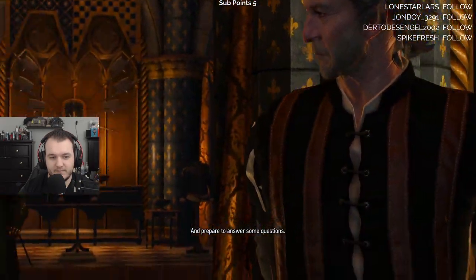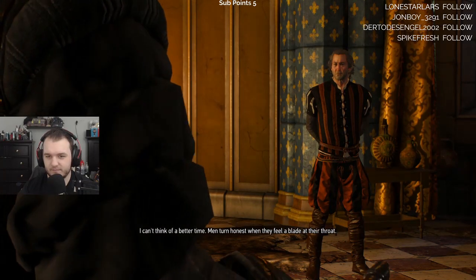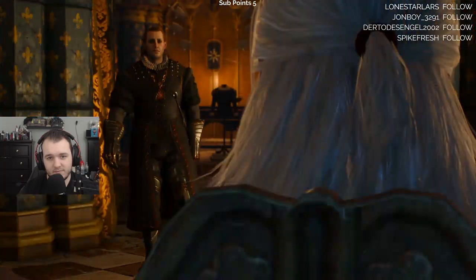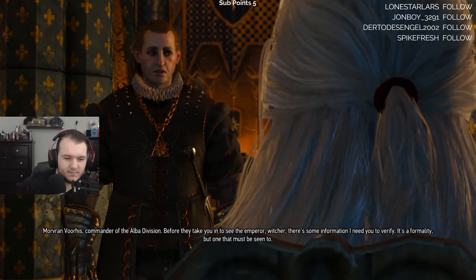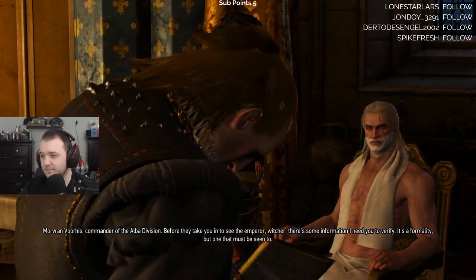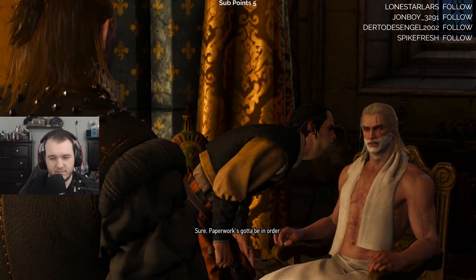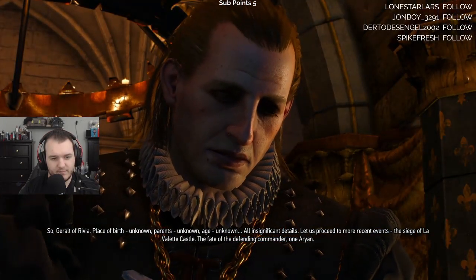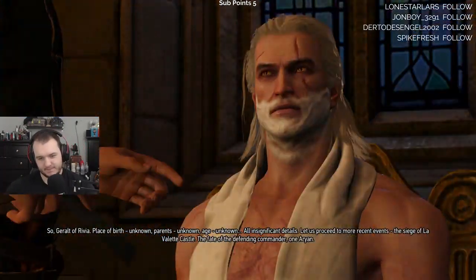Prepare to answer some questions. I am not certain this is the appropriate time. I can't think of a better time - men turn honest when they feel a blade at their throat. Morvan Voorhis, Commander of the Alba Division. Before they take you in to see the Emperor, there's some information I need you to verify - it's a formality, but one that must be seen to. Paperwork's got to be in order. Geralt of Rivia - place of birth unknown, parents unknown, age unknown. All insignificant details. Let us proceed to more recent events.